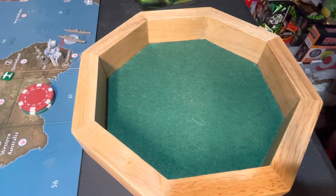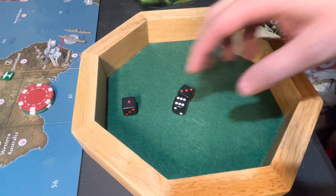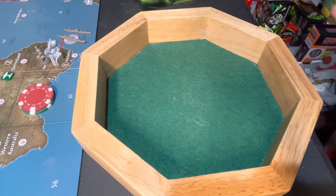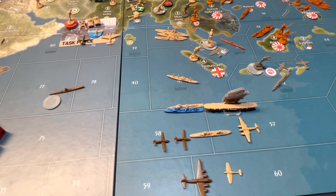I didn't even do the first counterattack — whoopsies. So the allies have three for two — that's one. Two for three — one. And one for four — miss. We are going to retreat the entire force back to the Malta area.